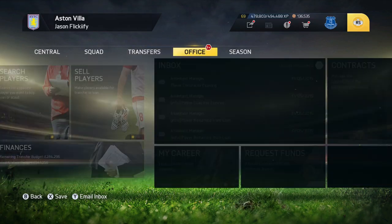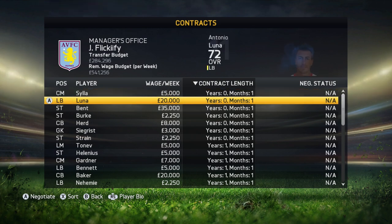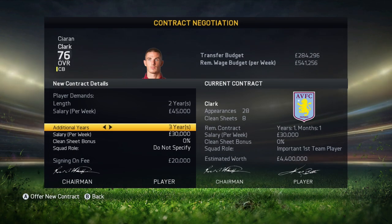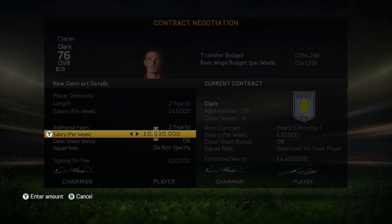Now go over to Office, then Contracts. Here's the very important part of the tip: you're gonna want to choose a player notable enough that another club is going to bid on him. Don't choose some youth academy player that no other club's gonna want. For this example, I'm going to use Clark because I think another team will want to bid on him. Meet his contract length requirements, and for his wages — just trust me here — bump it all the way up to whatever's remaining in your wage budget, which goes up to around nine hundred thousand a week. For our example, we're gonna use five hundred and forty thousand.